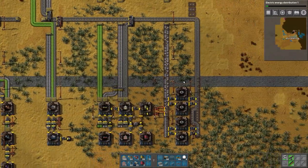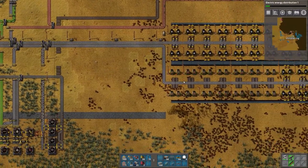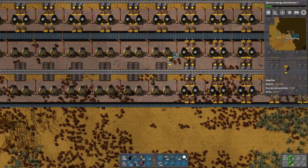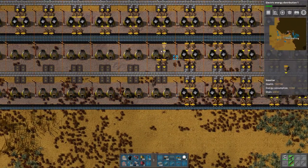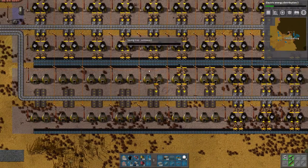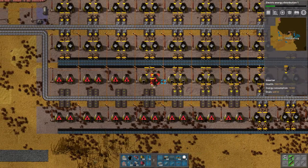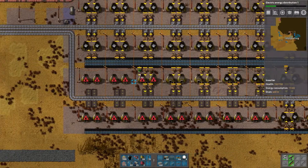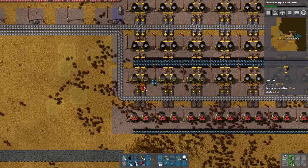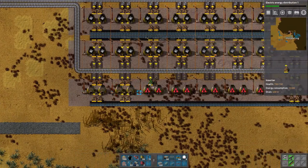All right, let's just go nuts. Let's build everything we want to build. We need a steel setup, we need to finish this setup. I'm gonna do four lanes of this at some point, and also two lanes of copper. We need to start building steel so we can do steel furnaces, and then we'll start upgrading this stuff — red and then blue, rather.